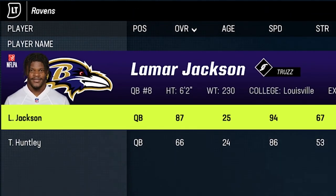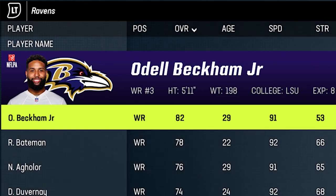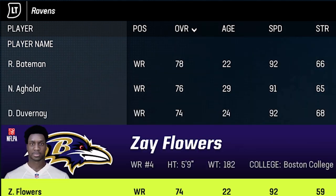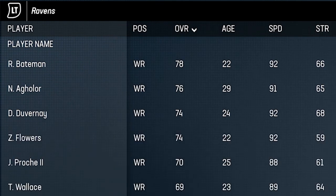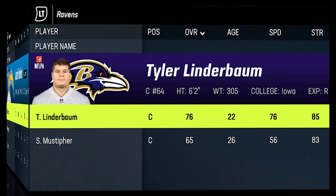Next up we have the Ravens, and a big part of that is Lamar Jackson — probably the most broken quarterback in the game. You've got JK Dobbins who's a very good running back, and Gus Edwards is decent as well. The receiving core has a lot more talent than last year, which was their biggest issue. They brought in Odell Beckham to give you a good number one receiver, Rashad Bateman is a solid young option, and Zay Flowers — I think a second-round pick — has speed currently listed at 92. The best receiver though is at tight end with Mark Andrews. On the offensive line Ronnie Stanley is a superstar, and if he pulls out and kicks out on a cornerback he's going to bulldoze those guys.